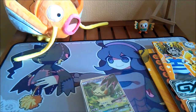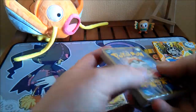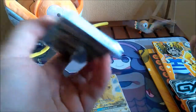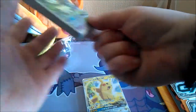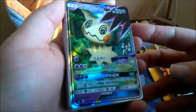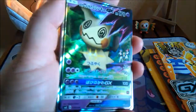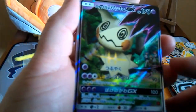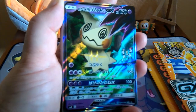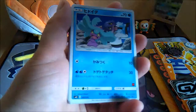Getting rid of the plastic. Let's see what kind of other cards and goodies they give in these. We've got this amazing Mimikyu GX — I absolutely love this card. You can see the Team Rocket guys in the back there. This looks amazing.